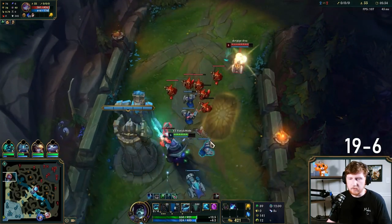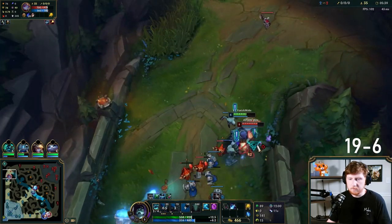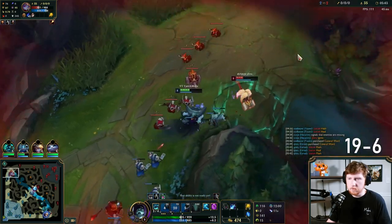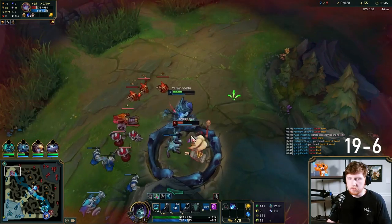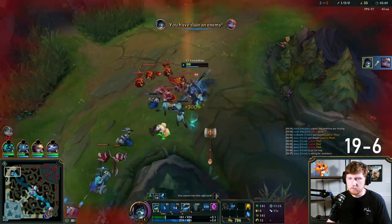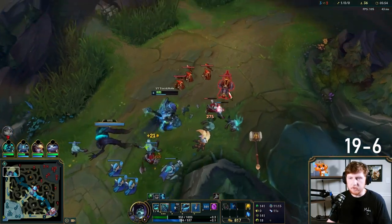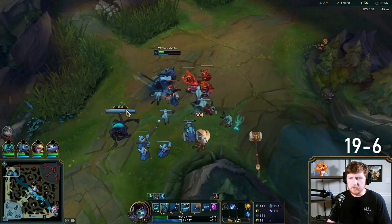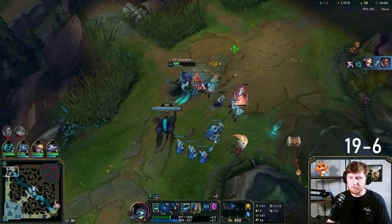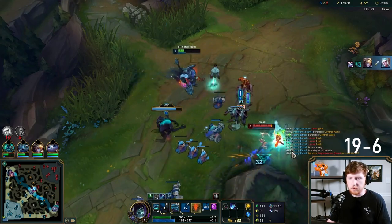I'll be careful under turret not to be too close to the wall. She's using my wall and the movement speed to kite out and minimize my damage. I probably Ghosted way too late there. The real nice thing about Ghost is that if an enemy champion is chasing you — oh wow, that's big.